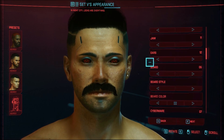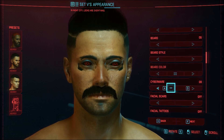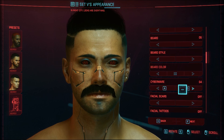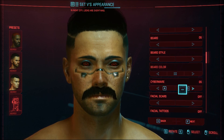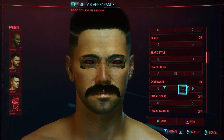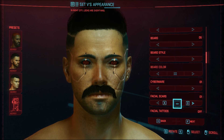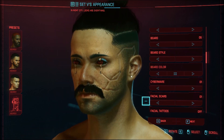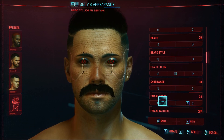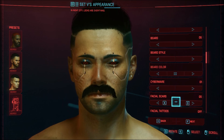Hello, man. My name is Juan. Beard style, beard color, cyberware. Oh, wow. It looks like he has glasses like this. Oh yeah, the one who knocks. Facial scars. Should I give him a scar? I don't think so. What the heck is this? I don't think I should give him a scar — looks like an imprint of a boot.